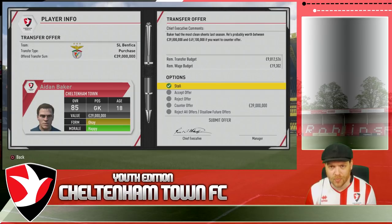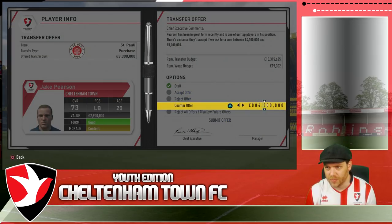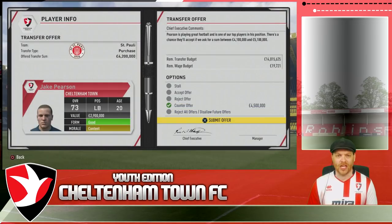We've got a transfer offer for our goalkeeper Baker - 39 million from Benfica. Reject all offers. We've also got a transfer offer for Jake Pearson. St. Pauli have come in with 3.1. Pearson's got some rapid pace but obviously he's not dislodging Brandt from the first team. I'm going to try and push it for 5.1 million. St. Pauli came back with 3.3, I pushed to 4.8, they came back with 4.2. That's a pretty decent offer. I'll try one more at 4.5 - if they're willing to pay that, they can have Jake Pearson.